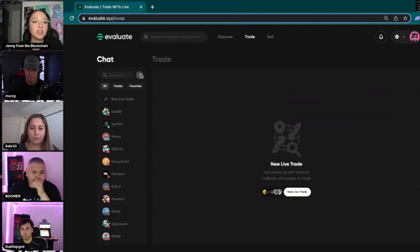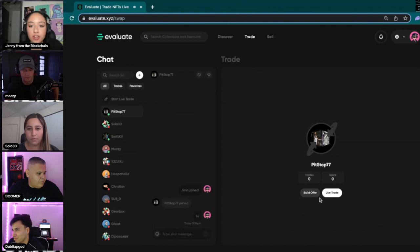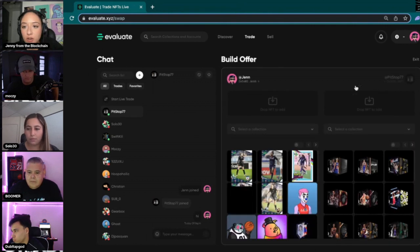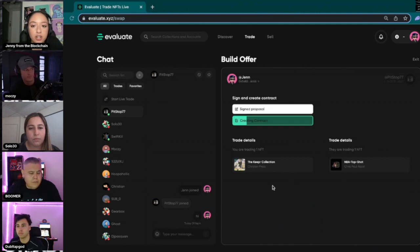Or you can click the plus button and it's going to find you users that are already online. You can also look through their collections — I can go through and look at their collection. Then I can send over the proposal, so I can decide how long the contract is going to be valid for. Once you do that, it's going to create the contract. And I don't even know who this person is, so we'll see if they accept it or not.